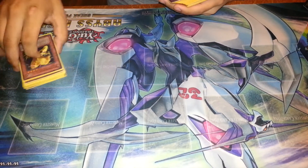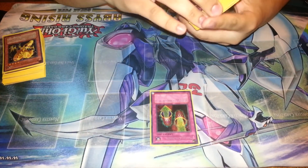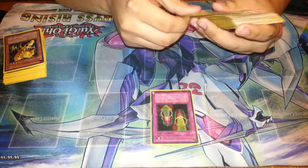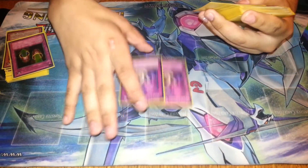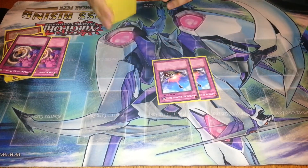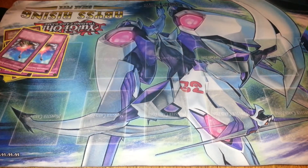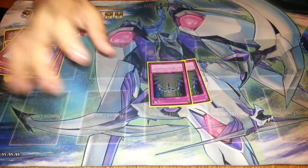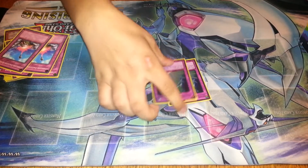I'm debating whether to play Watt Pheasant just because of the spell/trap hate, but I didn't do it. I'm playing one Mighty Cylinder because I can't find my two Messenger of Peace right now. I'm playing two T-Roar for the setups because this takes way too long to set up. Two Compulse — Compulse is amazing in this format, it just shuts down XYZs and pretty much everything. I'm playing two Starlight Road because the deck is really trap-heavy — like 20 traps — so it makes sense.